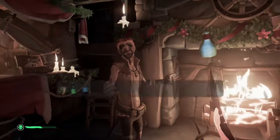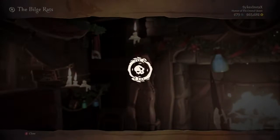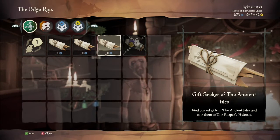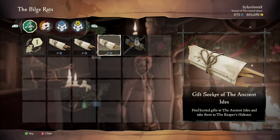First things first, you need to head to Stitcher Jim in any outpost, or any tavern in any outpost, and you need to browse the black market. You're looking for Gift Seeker Voyages - one for each area of the map, except the Devil's Roar.